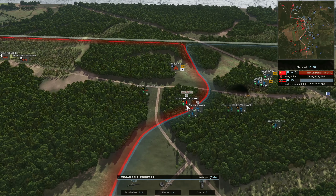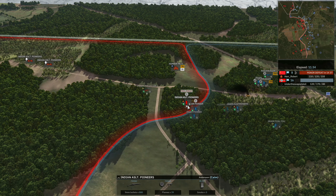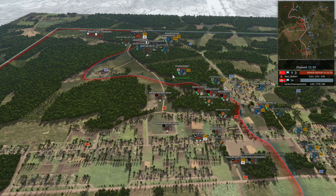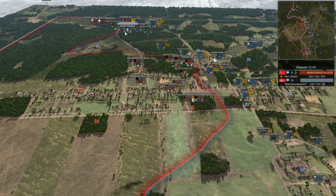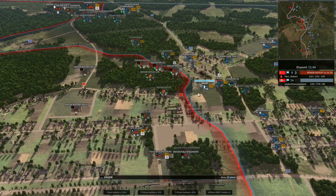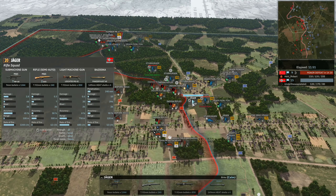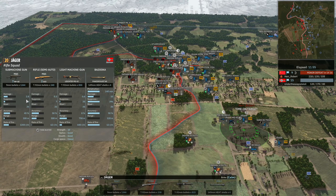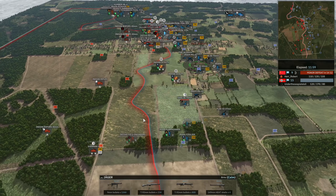The assault pioneers aren't very strong though - they're only 4-man squads and so they do get deleted by standard infantry pretty quickly. Even Jaegers are going to be able to defeat Indian assault pioneers at close range because they're so cheap, and they have 7 MP40s there, which gives them some decent DPS - like 2.8 damage at close range is really really nice.